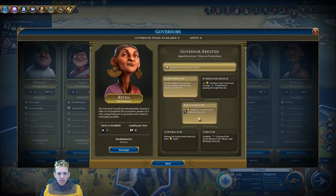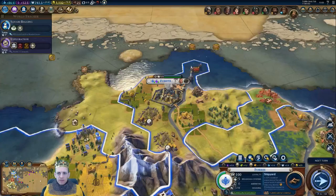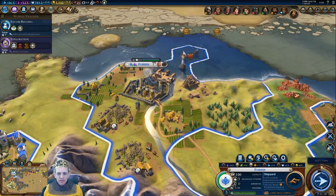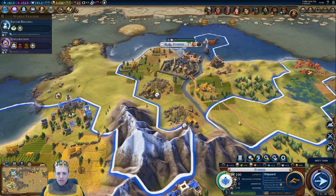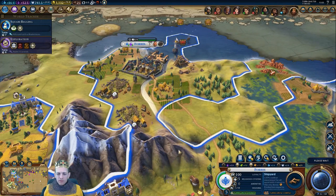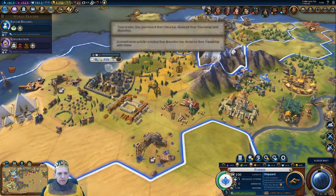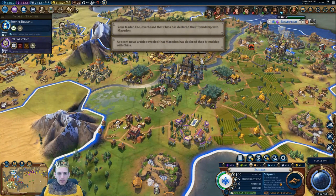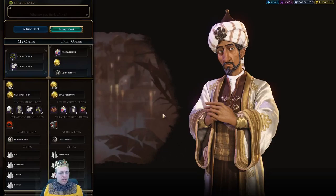We've finished banking. What is next on the tree? Square rigging. We need square rigging to get frigates — that's really important for us. Raina is now established in here. What does she do again? She collects extra gold, gives bonuses for harbours, and helps to expand the city.